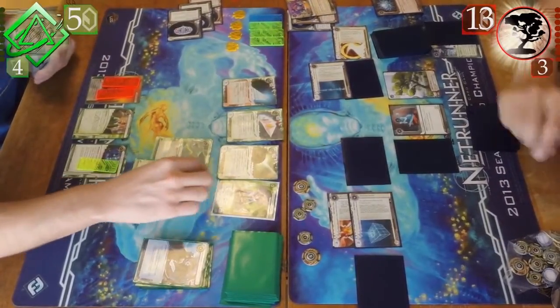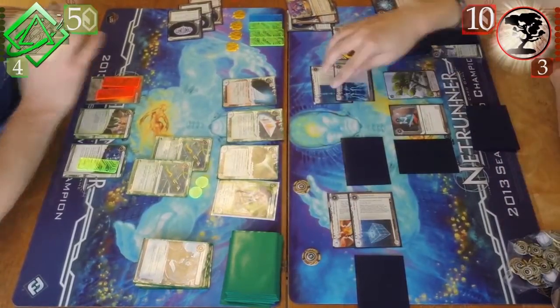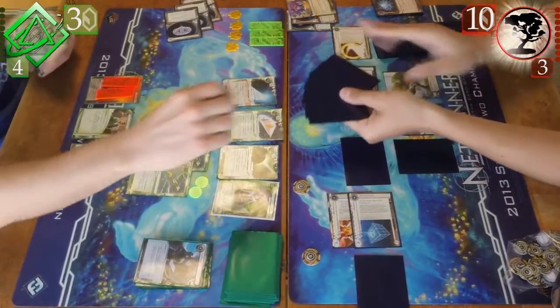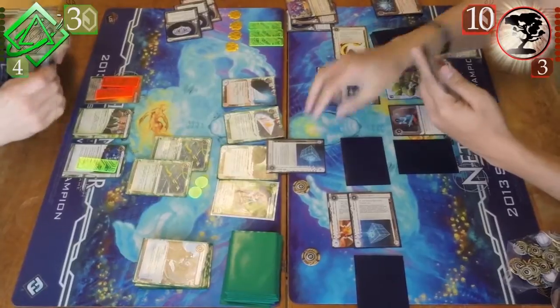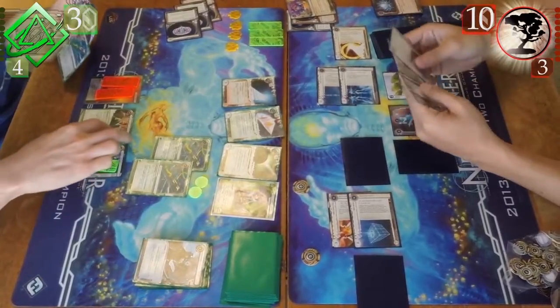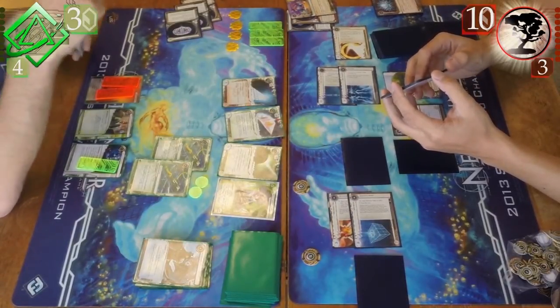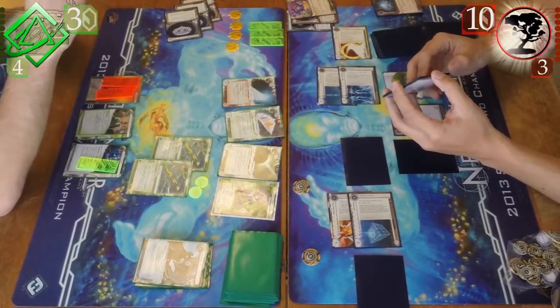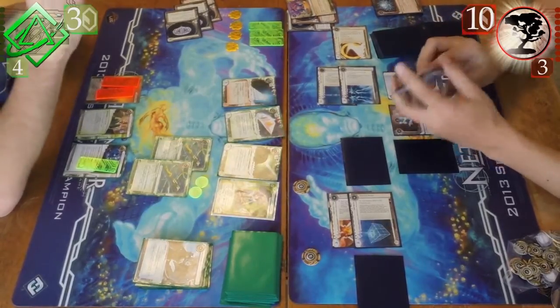He threw a Guri in front of HQ, to just kind of cap off my ability. But the Enigma doesn't really help him much, so a couple of credits to get in and another fairly cheap access while breaking all of that, and I see the Bako which I knew was there. We've seen a lot of the ice in this deck, and he does play a lot of code gates, which makes him vulnerable. But at the same time, most of the code gates he's played are all really low strength with multiple subroutines.